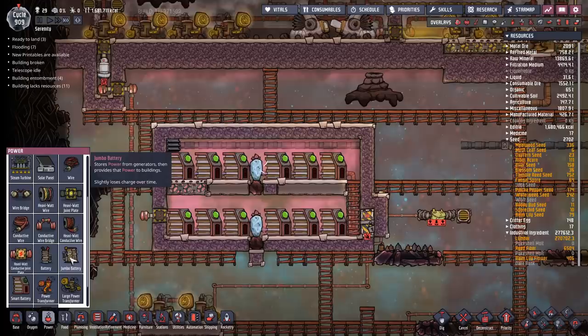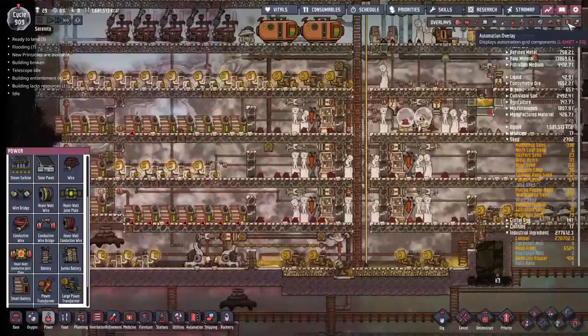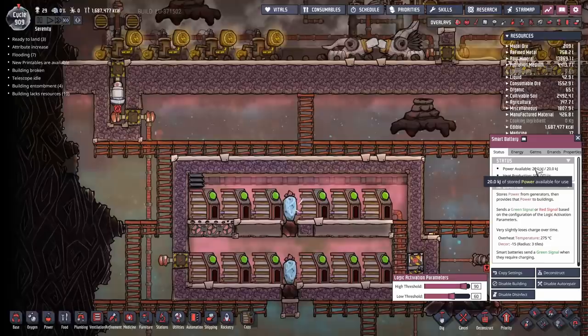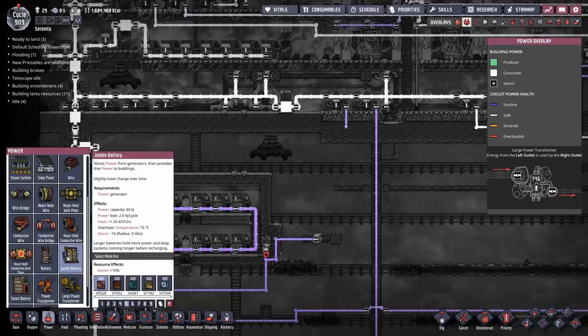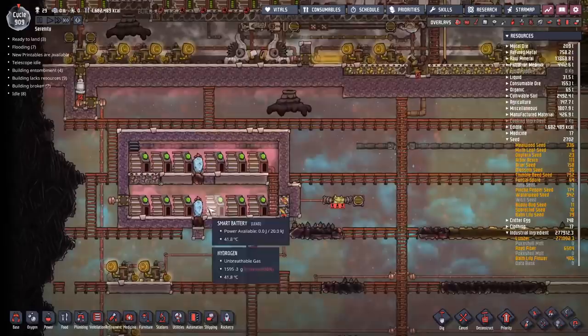Inevitably there will be questions: what about using jumbo batteries? They're cheaper and store more power, so why not? Well, it normally comes back to the simplest reason: if you're controlling the power on your generators, you're usually doing it with a smart battery — you've got automation hooked up, that's what's controlling everything. The maximum power that will ever be stored will be the amount a smart battery can store. If you completely drain your grid to zero, the smart batteries will say we've got more power and more gets dumped on. Once the smart batteries hit 20 kJ, they'll shut off the generators — so even if you built jumbo batteries, they'd stop filling at 20 kJ. Also, jumbo batteries produce over twice as much heat and have over twice as much power leakage. Smart batteries are just better — more efficient, you can fit more of them in, and store more power.